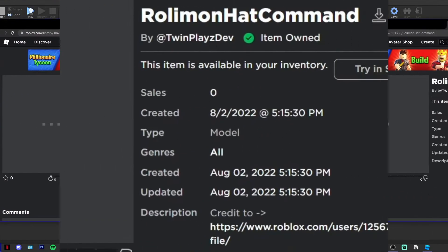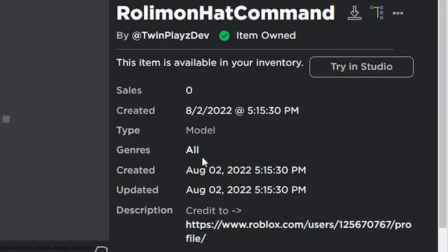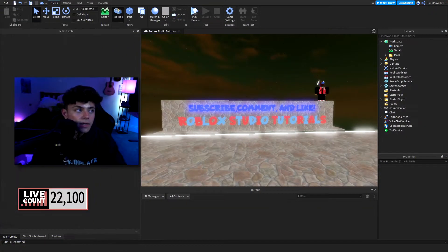You're going to go in the description and grab the Rolimon hat command right there. It's in the description and you're just going to click it or download it until it says item owned. You can also go to Astro's profile right here — now they are coming out with another game, so if you want to go to their profile and look at their game that's coming out, I recommend doing so.